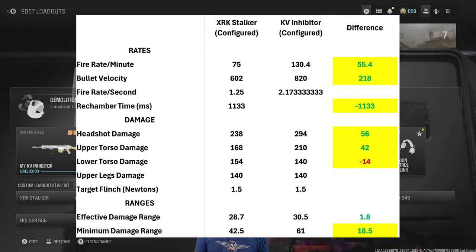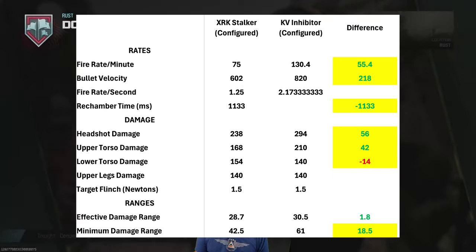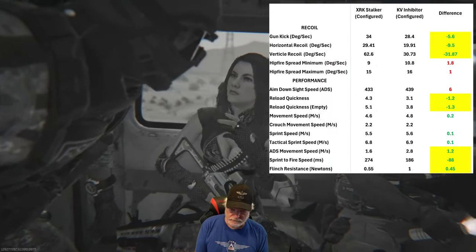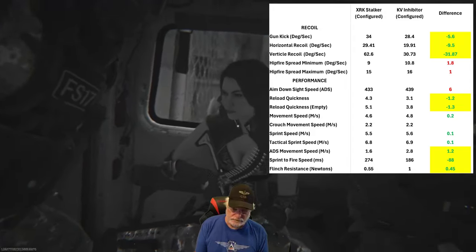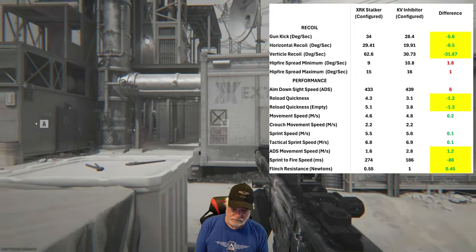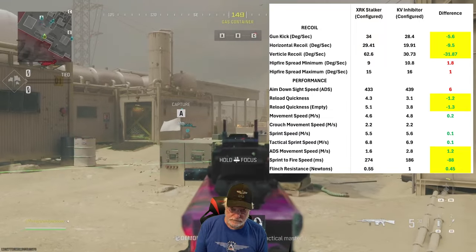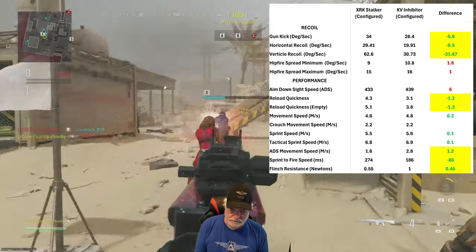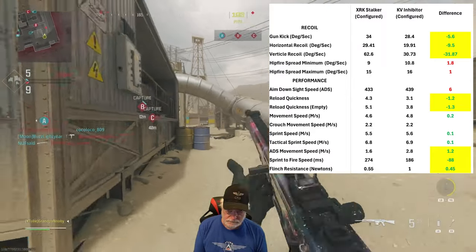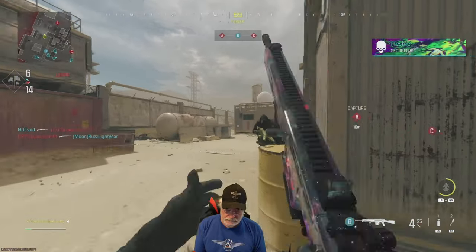I'm surprised — shocked, as a matter of fact. I've always thumbed my nose at the Inhibitor as not a true sniper, more of a marksman rifle. But it packs a punch and can throw that punch a very long distance. Now let's look at recoil and performance. Once again in a huge way the Inhibitor wins in recoil. Hip fire, we'll give that to the Stalker — but if you're out there hip-firing with a sniper without aftermarket parts, you're in trouble. Reload quickness is significant to the Stalker, aim-down-sight about the same, but look at sprint-to-fire — the Inhibitor absolutely demolishes the Stalker there. Look at all that highlighted green on the chart.